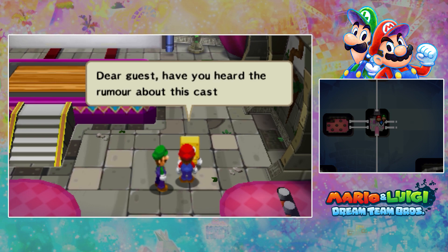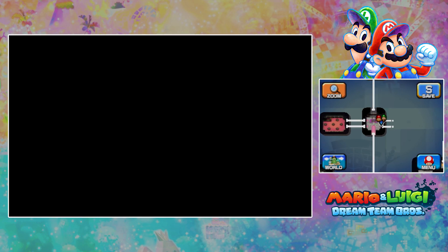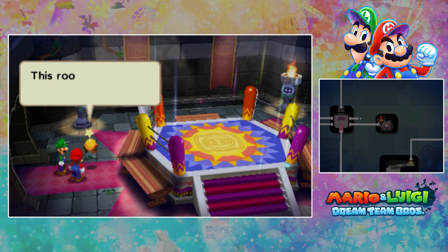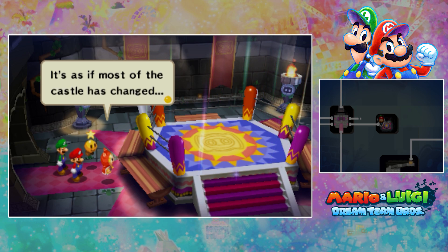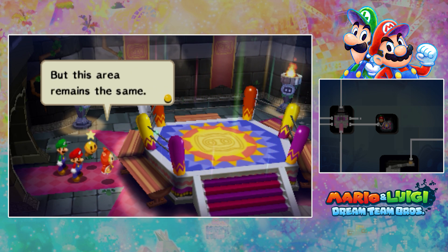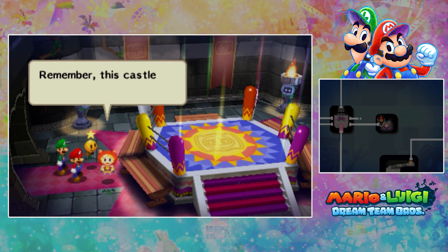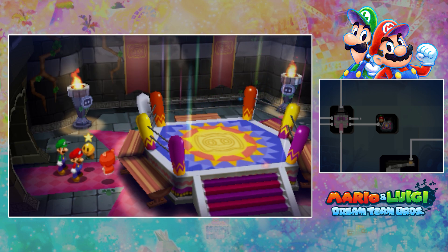Dear guest, have you heard the rumor about this castle? Long ago, a secret place existed where people would go to sleep, and in their sleep they would meet mighty champions to battle. This room — I wonder what it's for. It's as if most of the castle has changed, but this area remains the same. Dreambert, do you know this place? Of course! Remember, this castle originally belonged to me. I'll be your tour guide — please try to keep up.